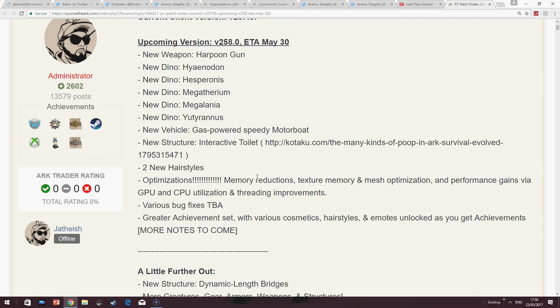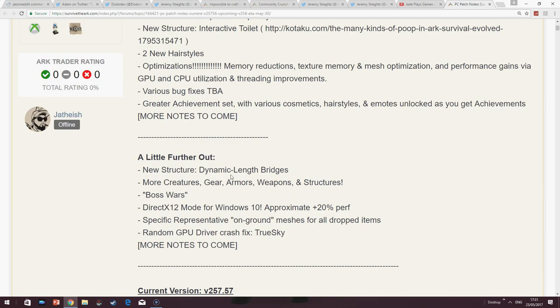It really could be the last major content update. Before release, I expect to see just very small, tiny, incremental performance updates. I know it still has stuff on the roadmap like new structures, more creatures, gear, armor, weapon structures, boss wars. But I truly believe this lot will not be happening until after launch or actual part of the launch day. Generally when games launch from early access, they always hold something back specifically for release day. Boss wars looks like it could be the last thing we get on the game's actual official release. I'm still calling it — I'm putting the release date as June.